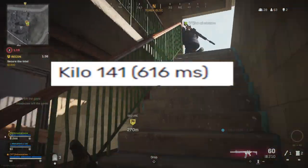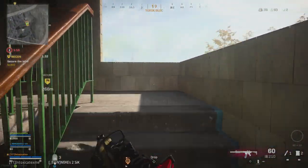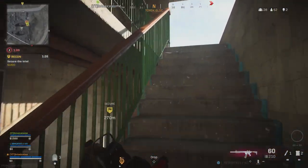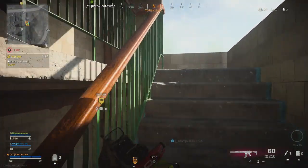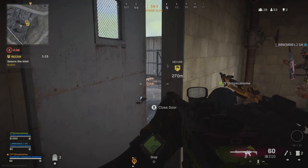Moving on to number 6, which is the Kilo 141 with a 616 millisecond kill speed. This one is better than the Grau, the M13, the SCAR, and the FAMAS. The Kilo is better than all of those — that is kind of shocking. Let me know in the comments if you guys are shocked so far with this list.